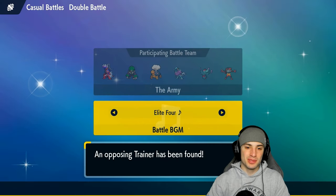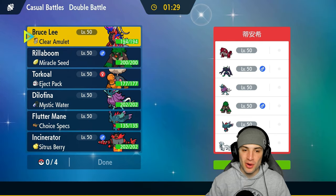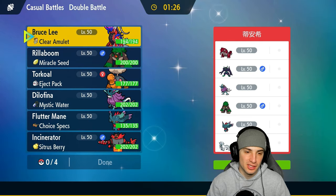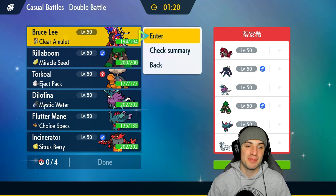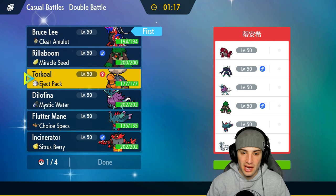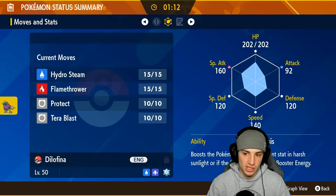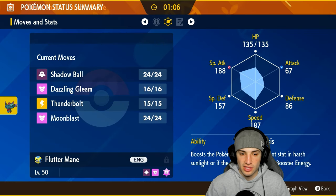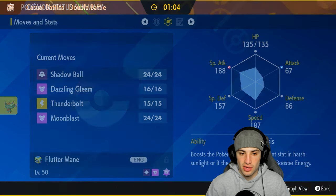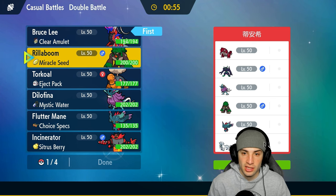Loading into our first match — super excited to use Koraidon, been riding around with it for the past two years since I have Pokemon Scarlet. We're going up against a Groudon team, so sun is going to be in effect. I'm going to lead Koraidon because sun will be out basically full time. For the second lead, I could go Fluttermane or Walking Wake to get some speed going — they're faster Pokemon.